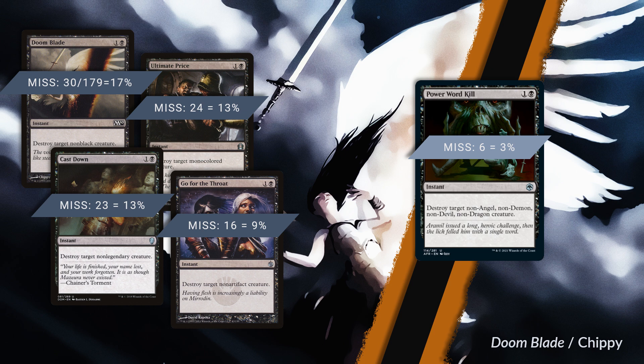Your mileage may vary, of course. Maybe you've got Angel Tribal in the cube, in which case this thing will plummet in value. But I suspect if you go through and perform a similar exercise in your own cube, if your cube looks anything like mine, Power Word Kill is excellent and may well be the best of the Doom Blade variants.